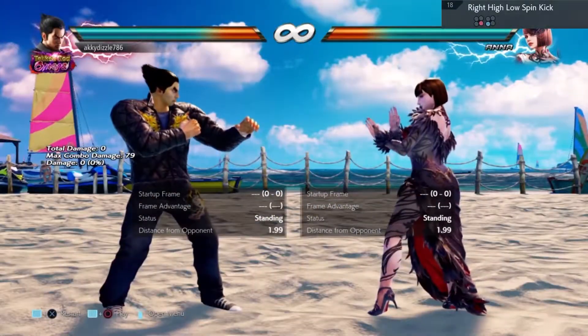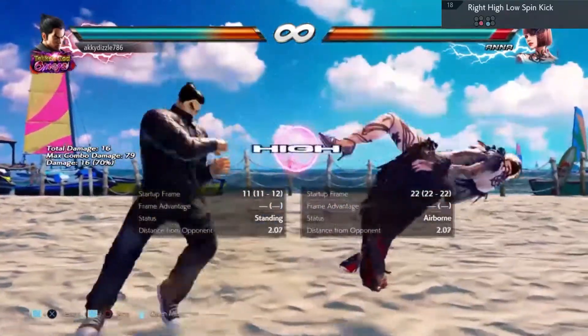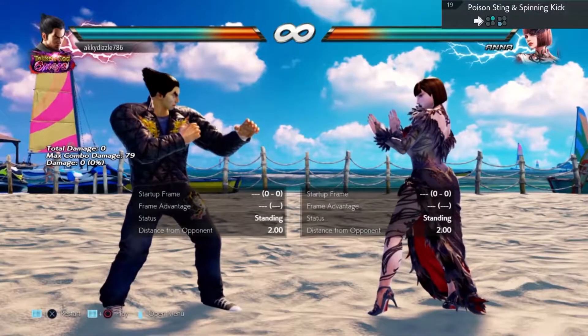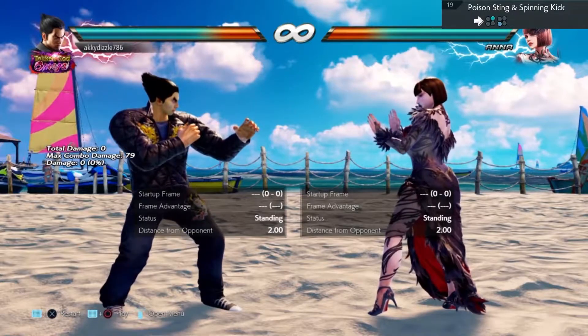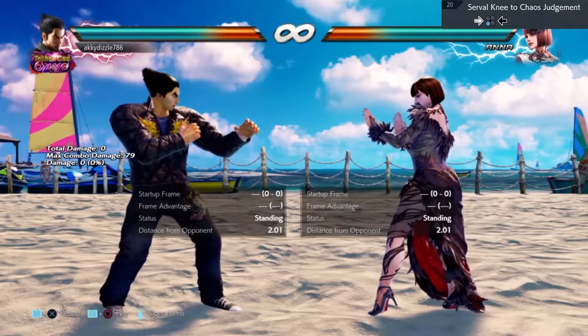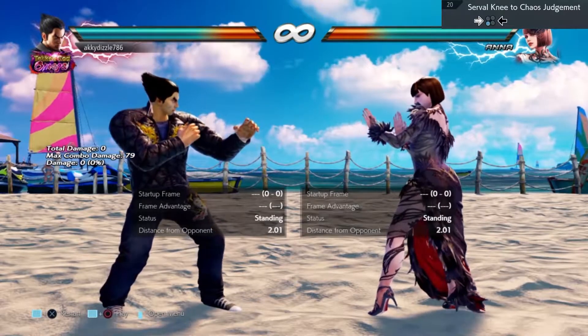Move eighteen is a low parry yet again. Move number nineteen is safe — unless you know better, in which case comment in the box below. Move number twenty is a trap — if you do a low you'll automatically be punished for it, so leave this alone.